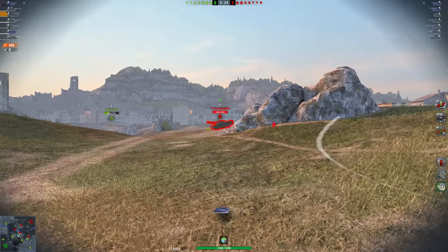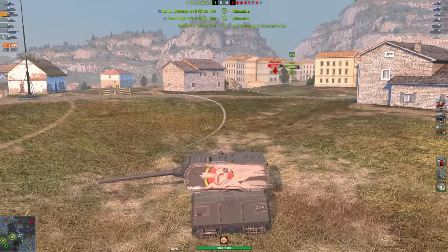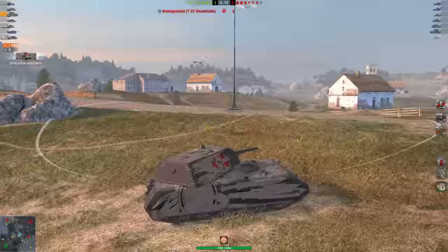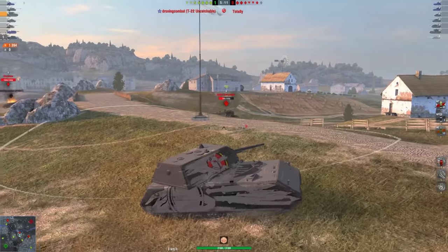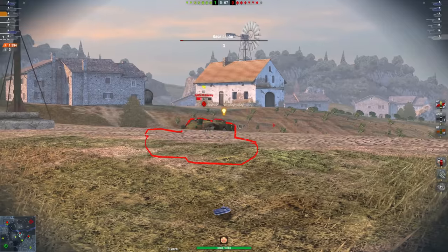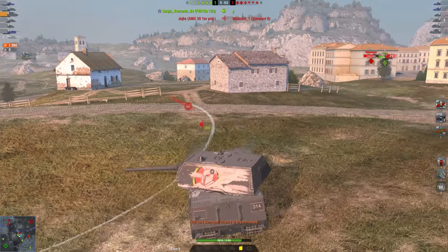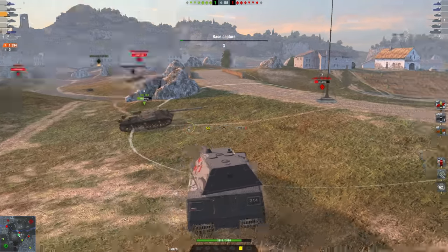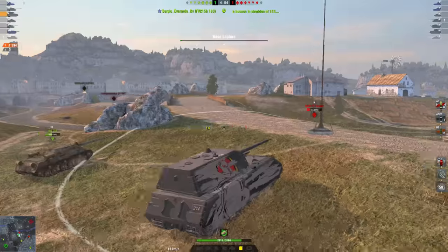A T22 medium pulls out and gets an unlucky RNG for 1300 hit points, but just holding this position is extremely important to winning a battle. I do make a mistake here — I over-extended my tank a little bit. I don't run the Maus that much so I wasn't expecting my sides to be that large. I've noticed the Sheridan and the AMX are over on the medium side and they've just pushed through.